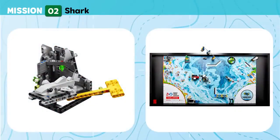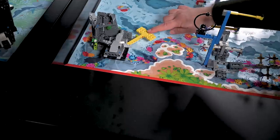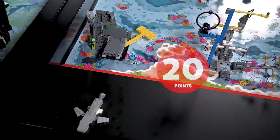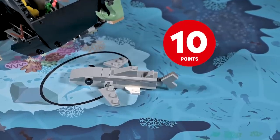Mission 2: Shark. Track this tagged shark on its journey to new feeding grounds. Score if the shark is no longer touching the cave, and if the shark is touching the mat and is at least partly in the shark habitat.